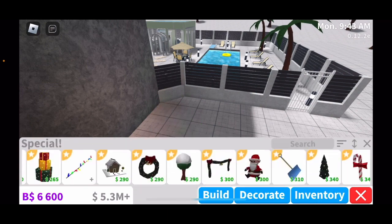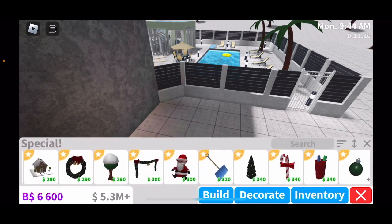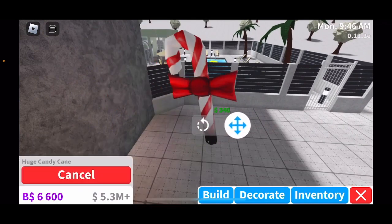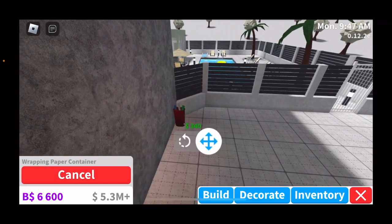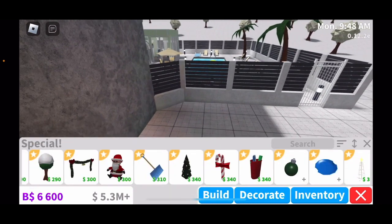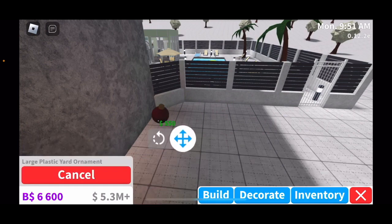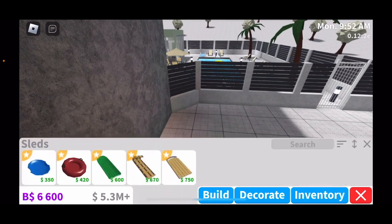There's a stuffed Santa and then you have a holiday tree which is bigger than the last one. You also have a huge candy cane wrapping paper container, a plastic ornament, and a large plastic ornament.